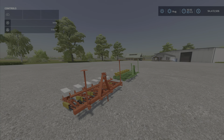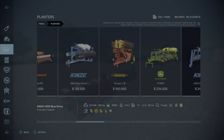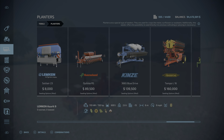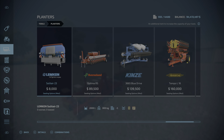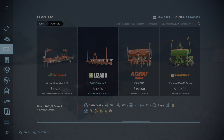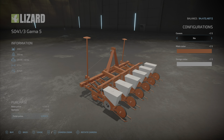Six slots on console. These are planters — there it is, it's so tiny. $4,500, 240 liters of seed capacity, only 40 horsepower to pull it, nine miles per hour, and 2.7 meters wide.